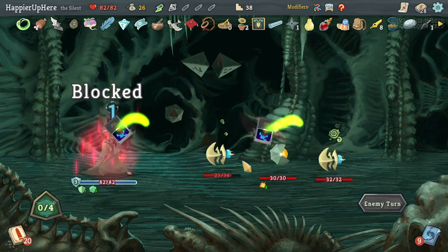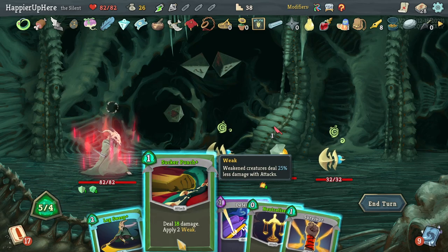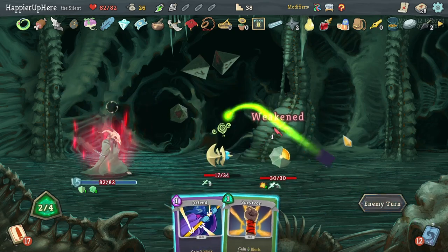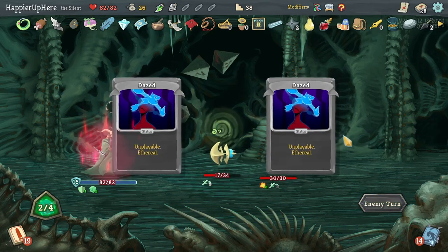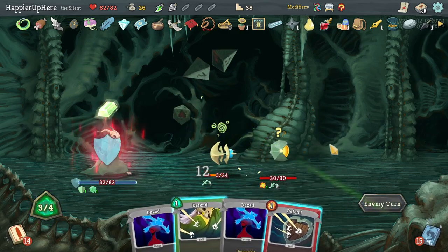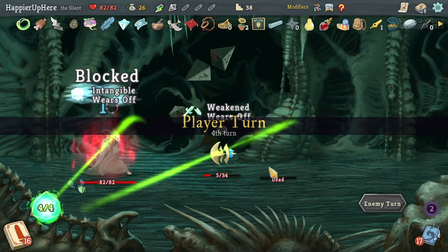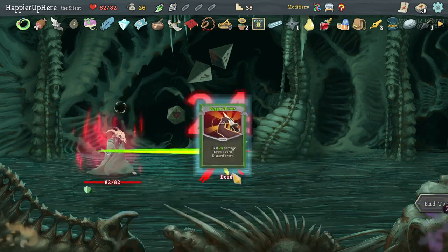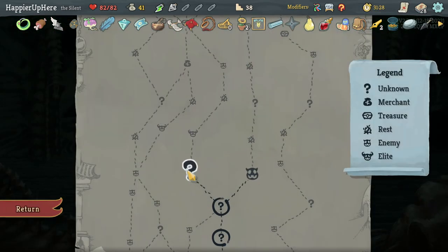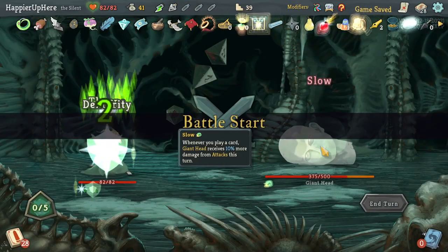Double damage on Sucker Punch, then Leg Sweep. The exploder will die, and I just have to worry about this other one. Kill the last one — done. Got Bronze Scales — start each combat with 3 thorns. Going left so I don't accidentally take the wrong path.